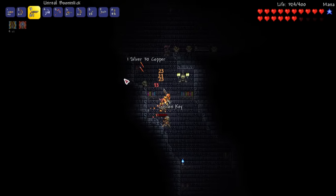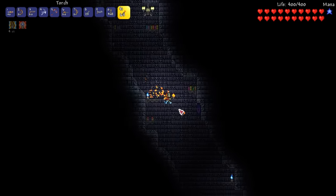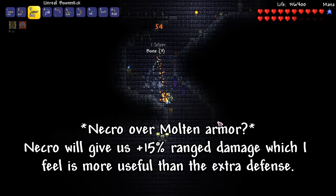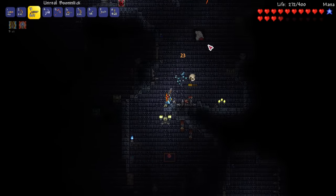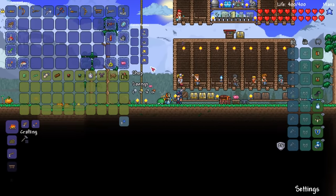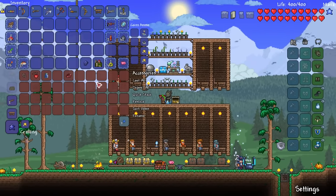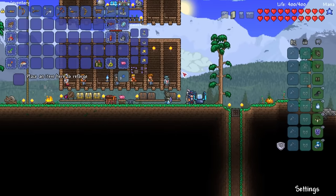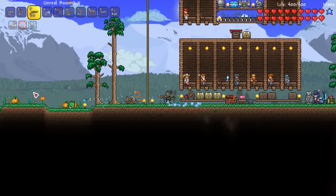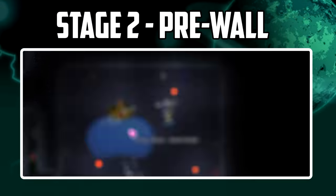I have two goals in the dungeon. First I want to find a cobalt shield as knockback can get rangers killed quite quickly if they get surrounded. Next I want to collect bones to craft some necro armor. The necro armor will give me a massive 15% bonus range damage and a 20% chance not to consume ammo, which works really well with our star cannon. The traveling merchant has also arrived and with incredible luck he has the ammo box for sale, further reducing my ammo consumption by 20%.